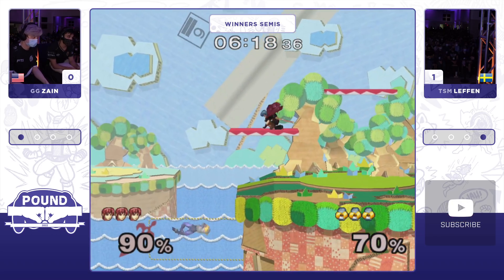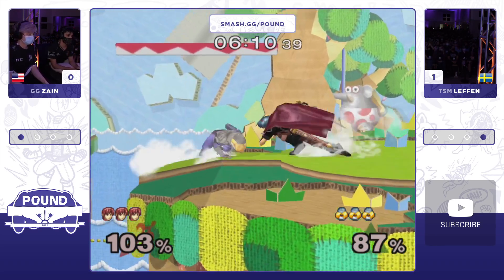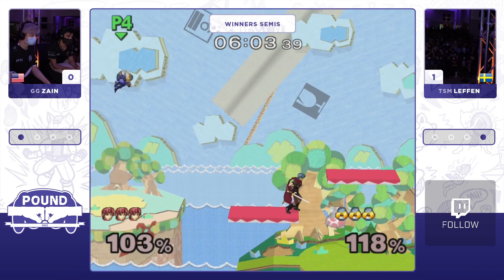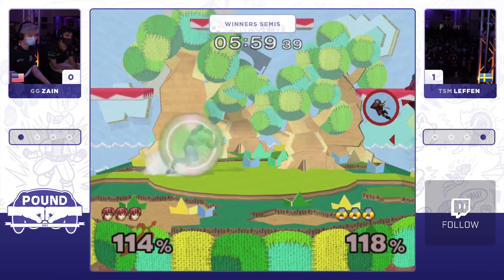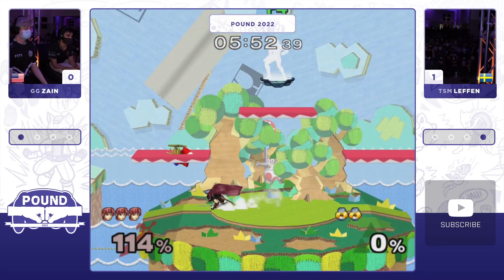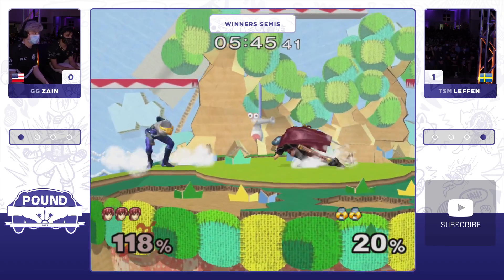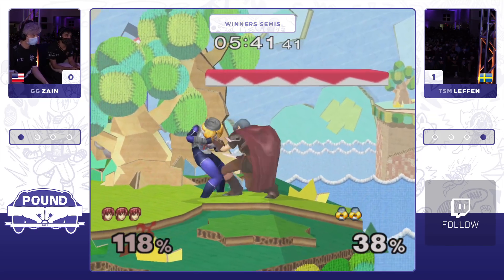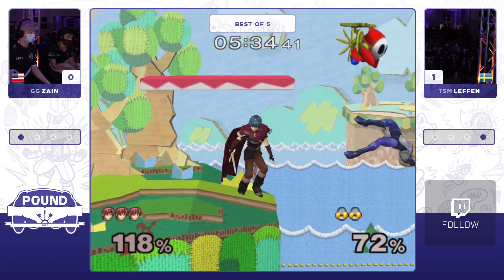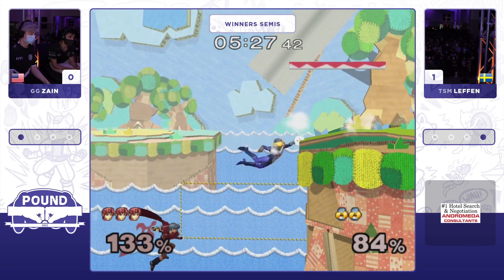These edge cancels to a side-B get Leffen on the ledge. He uses the side-B, almost gets a big combo out of it, misses the down air and the forward smash. Really good power shield on Leffen's part. Zayn now has to work his way out of the corner and makes a little reversal — he's ready for the air dodge, gets the double hit of Nair. Leffen again getting helped by the cloud and is able to get a forward air from Randall.